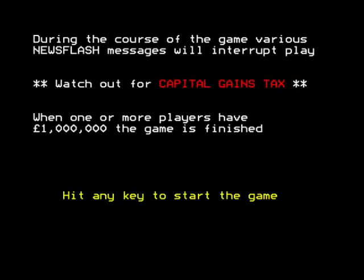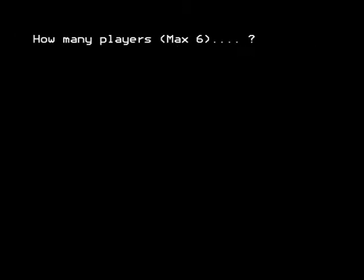So that's the instructions. The object of the game is to buy and sell shares and make a million. We're not going to play the game all the way through because it can take up to half an hour to an hour depending on how many players. You can have up to six players in this version — I think the Amstrad version only allowed four.